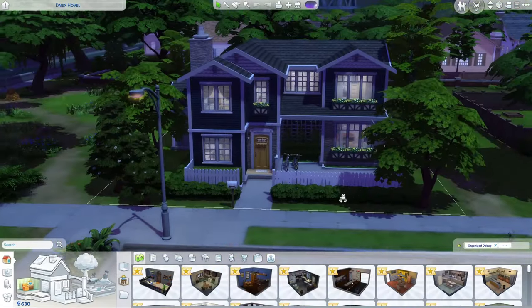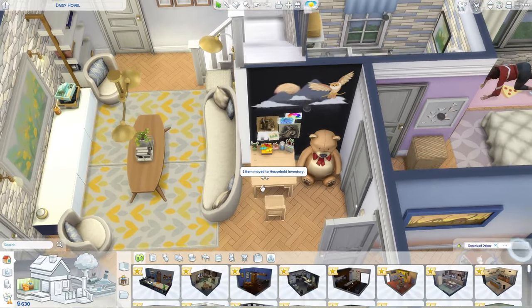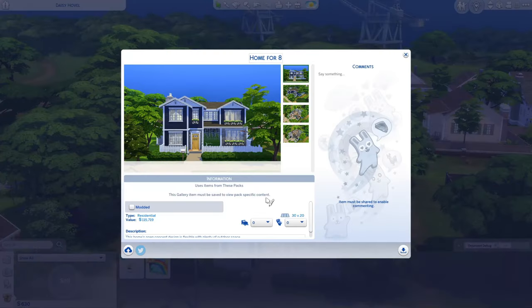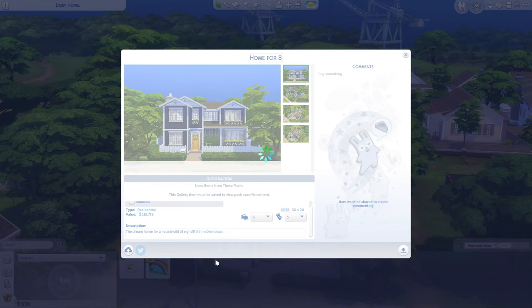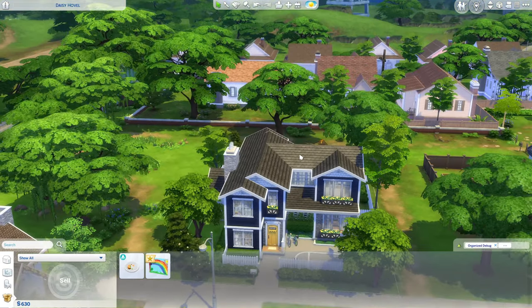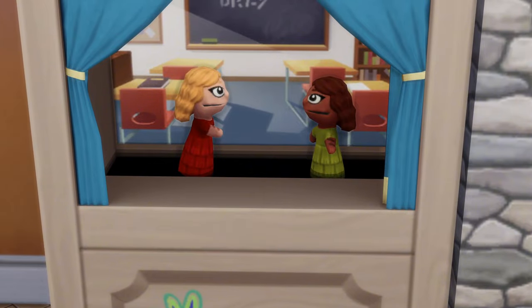The parents' bedroom is pretty simple — they have a fireplace with a closet and an ensuite bathroom. Here it is from the top view — hopefully it works for you. I'll upload it to the gallery; I just need to clean it up first. I called it 'Home for Eight' — six bedrooms, five bathrooms, and 115,000 simoleons. My gallery ID is just SimsDelicious. This was not pack-limited, but I'm planning to do a pack-limited home pretty soon. If you enjoyed this video, please like, comment, and subscribe — see you next time!